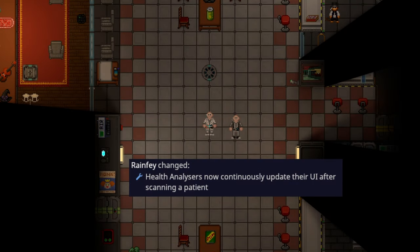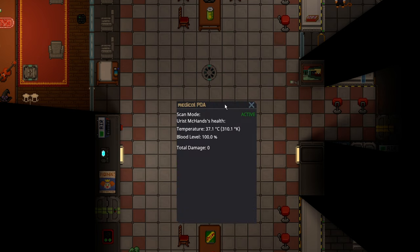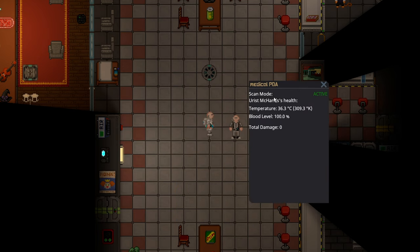Great quality of life for doctors. All health analyzing tools, whether that be a PDA or health analyzer, will now continuously update to the patient's health. You can even directly see it says Scan Mode Active, so if I punch them, it takes about one second and then it'll update their damage in real time. You can even see the passive healing work in real time, and obviously that will work with any type of healing. This is awesome for doctors, meaning you no longer have to do 4,000 clicks to figure out the health of your patient.